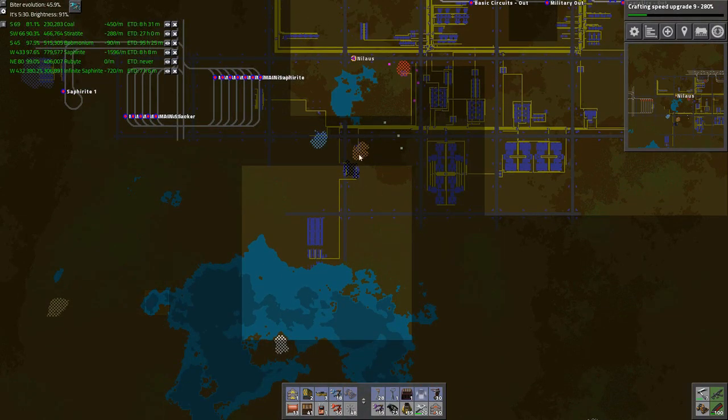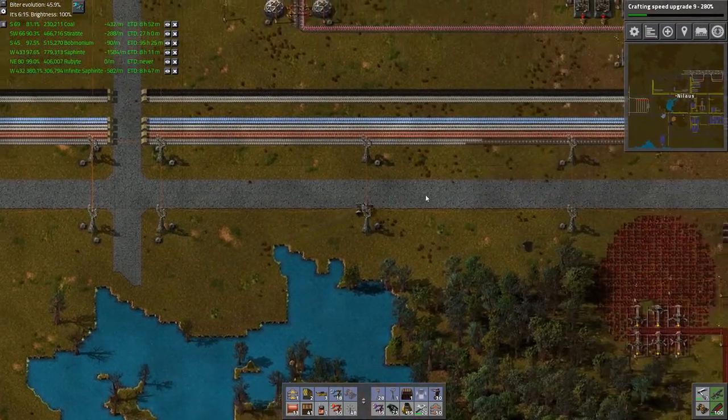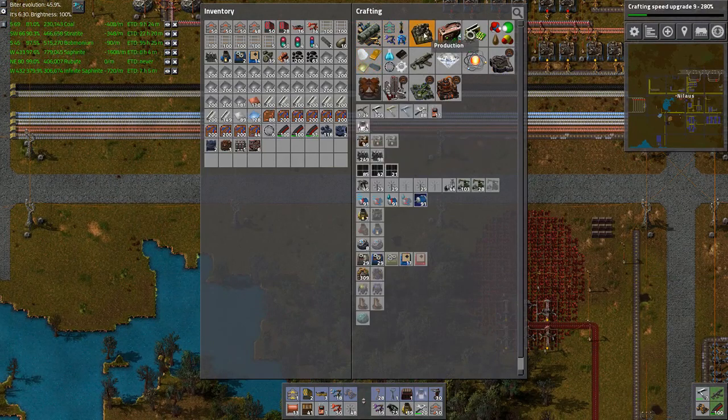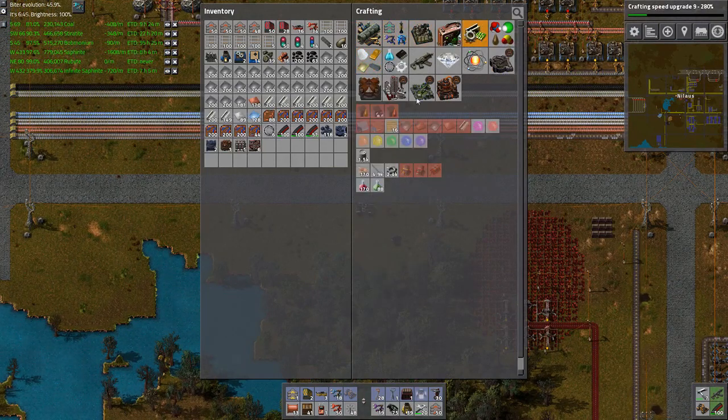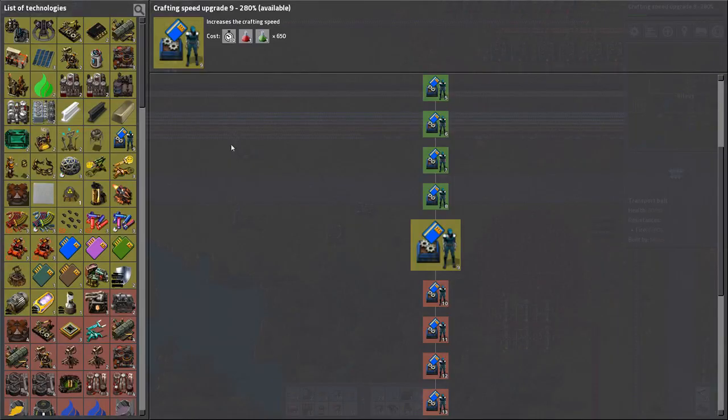This area down here will be our greenhouse — it's more appropriate to have it here. One thing: do I have barreling of crude oil? Yes I do — I at least have the barrels. If I take one of these I can make empty barrels, but why can I not put stuff into barrels?